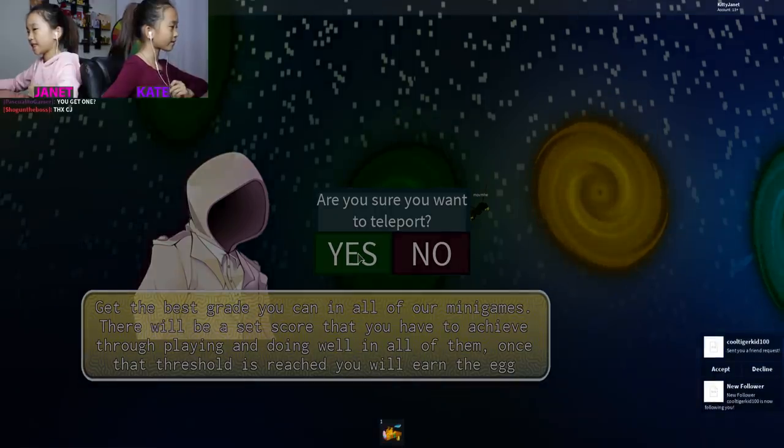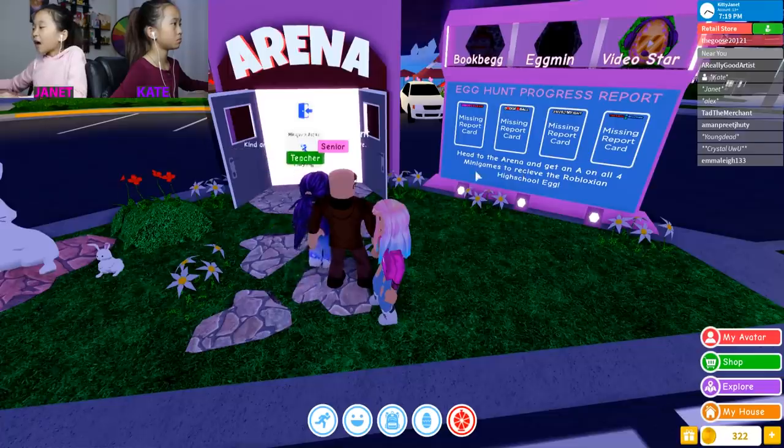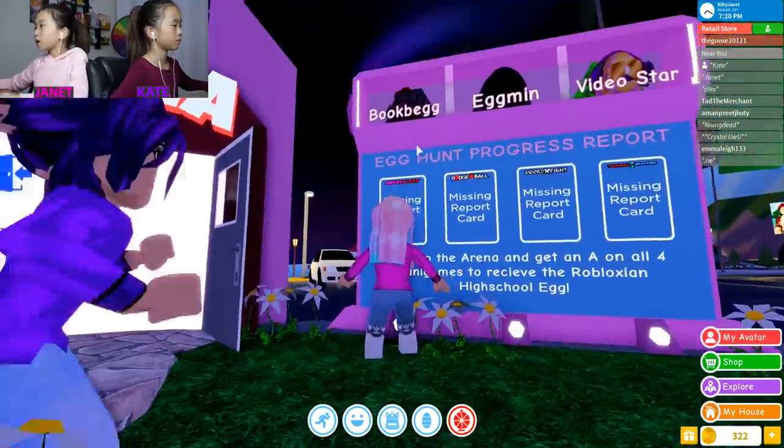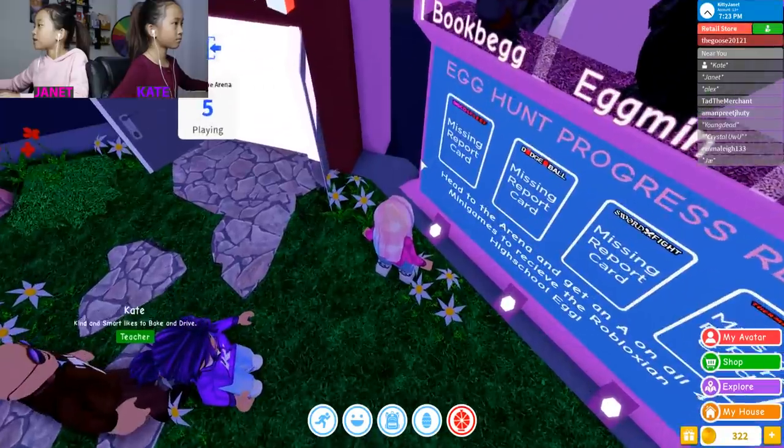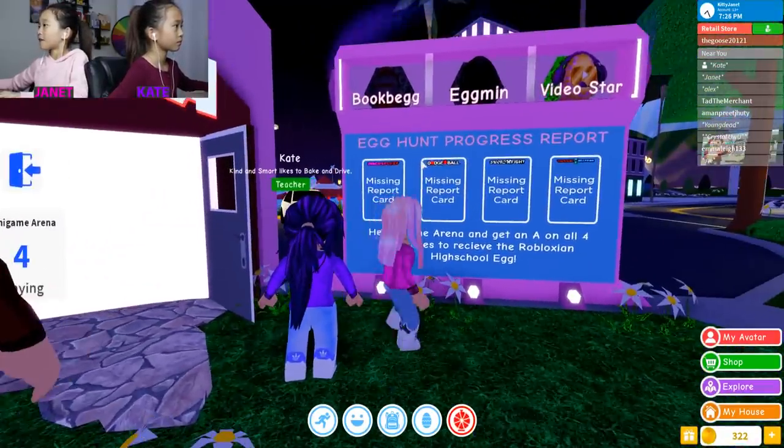Once that threshold is reached, you'll earn the egg. We're in Robloxian High School, and we're gonna be going after the book bag. It looks like that but it's really hard to see. Oh, it's a book bag and it says 'book bag.' Let's go in arena.